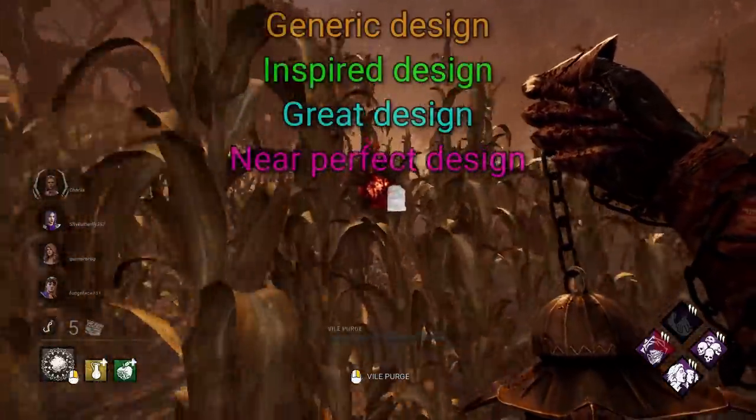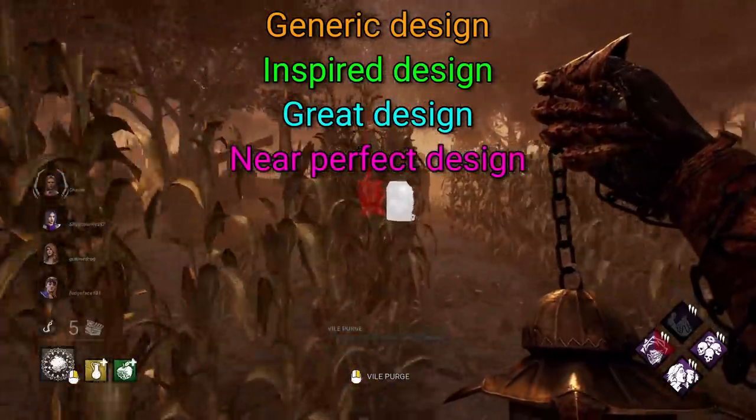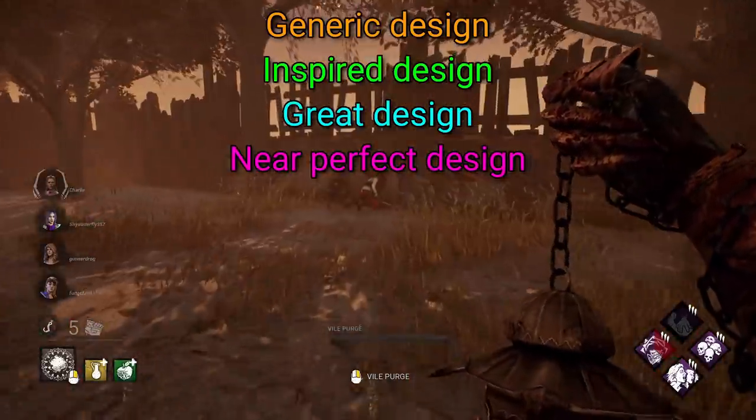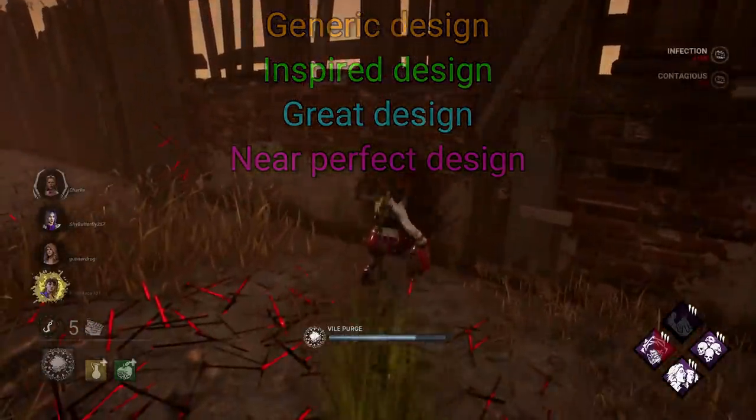To do this we'll put them into one of four tiers. The first is generic design, the lowest tier, then inspired design, great design, and finally near perfect design. Let's get into it.